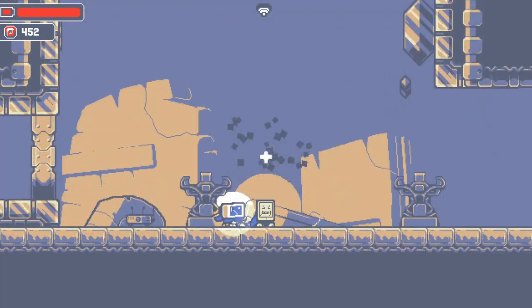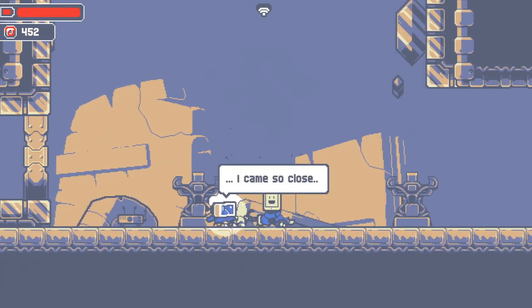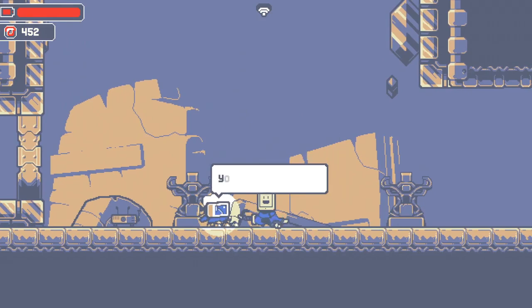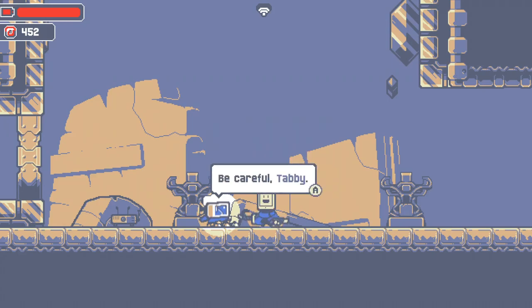Oh, invisible floor. Was not ready for that. I came so close — I can see the shuriken down the hall. You can still grab it. Be aware that taking stuff from this place can have serious consequences. Be careful, Tabby.